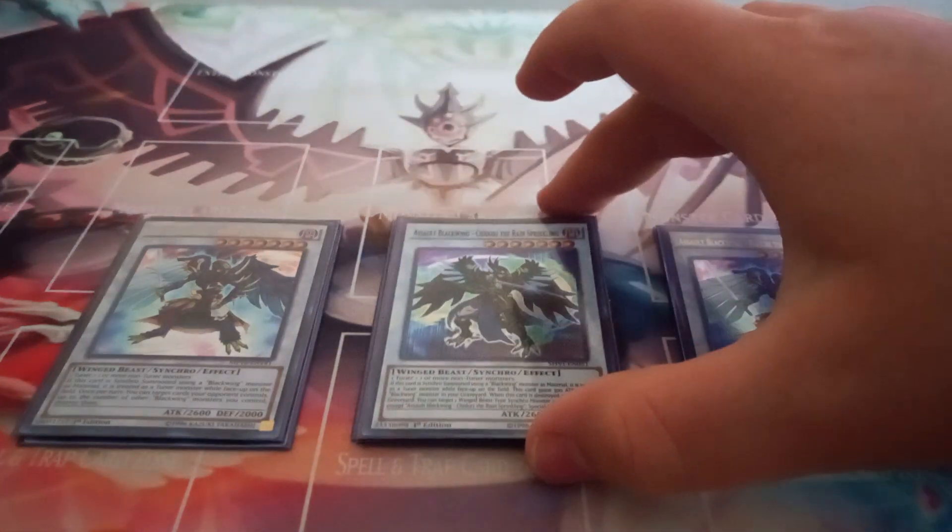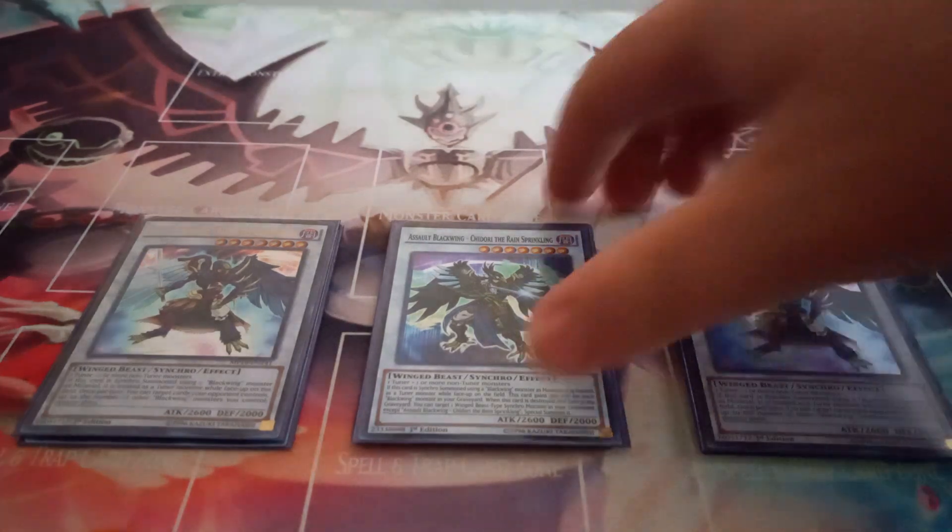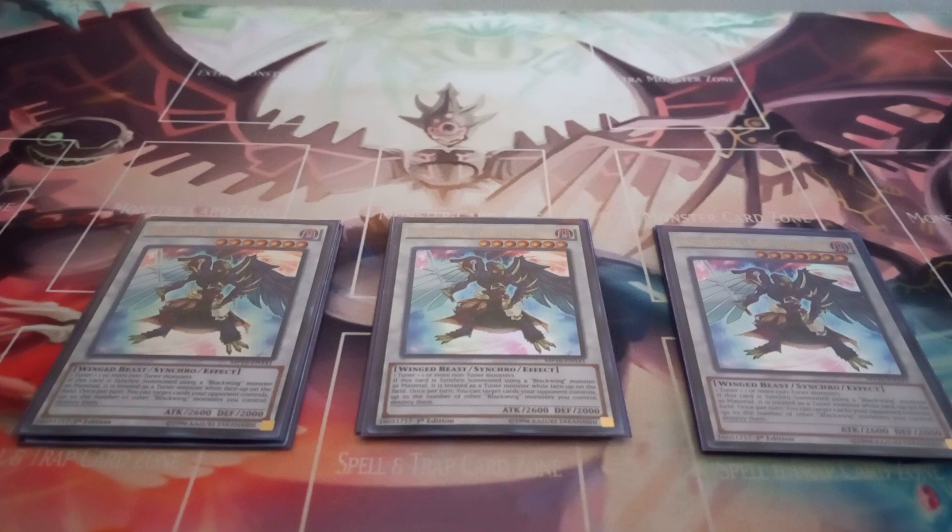Then I also play one copy of Assault Blackwing Chidori the Rain Sprinkling. This card is only in here because it gets really big sometimes — it gains 300 attack for each Blackwing in the graveyard. When this card is destroyed and sent to the graveyard, you can target a Blackwing synchro in your grave except Chidori and special summon it.